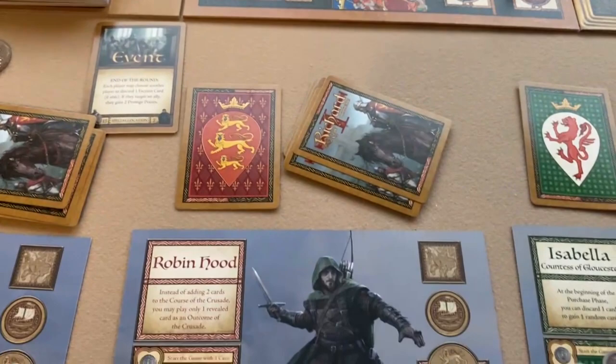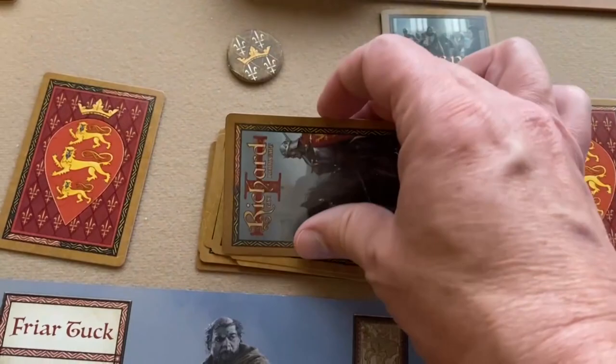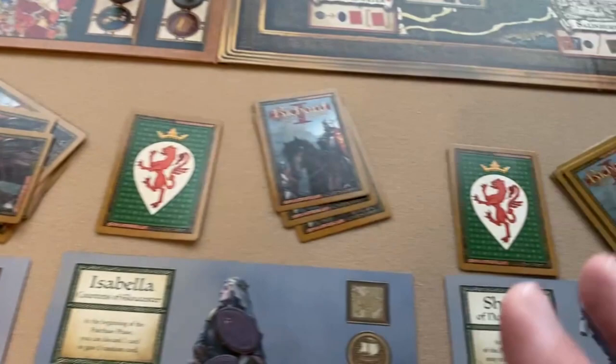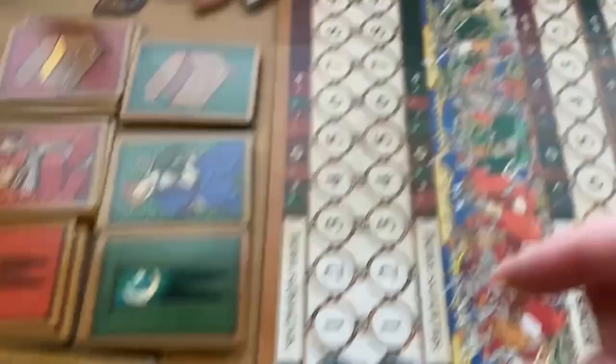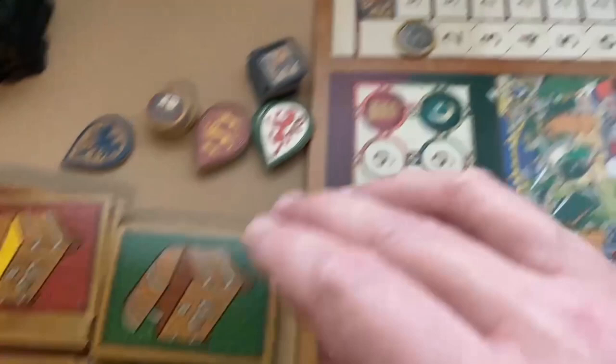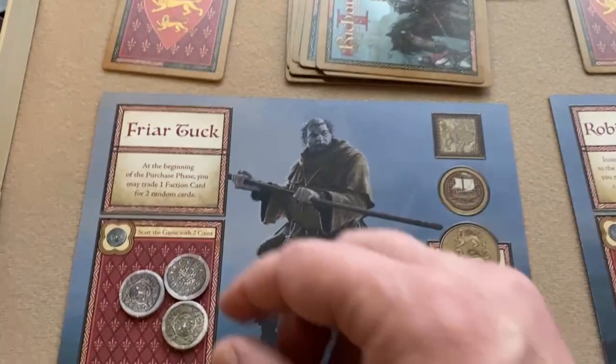Note: I accidentally gave that coin and random card to Friar Tuck — they should have gone to Robin Hood. That ends everyone's Travel and Encounter phase. Now we move on to purchasing. In round one: horse costs three, ship costs three, faction skill costs three, a card of your choice from reserve costs three, a random card costs one, and a prestige point costs one.